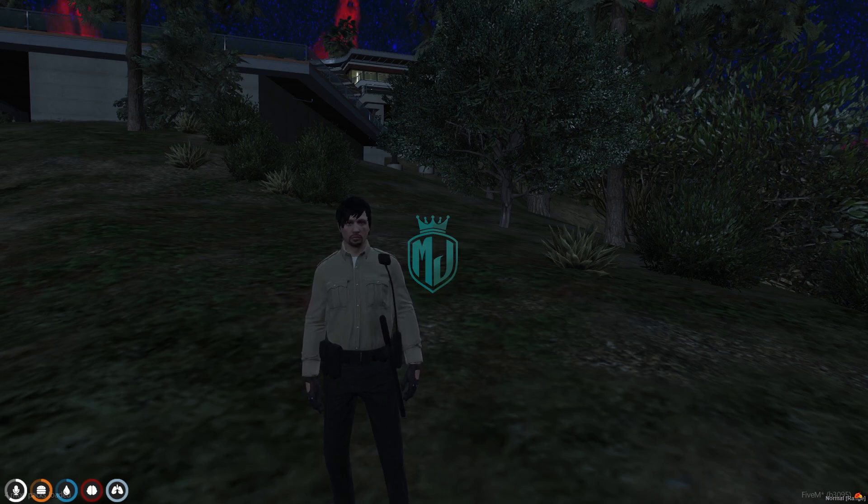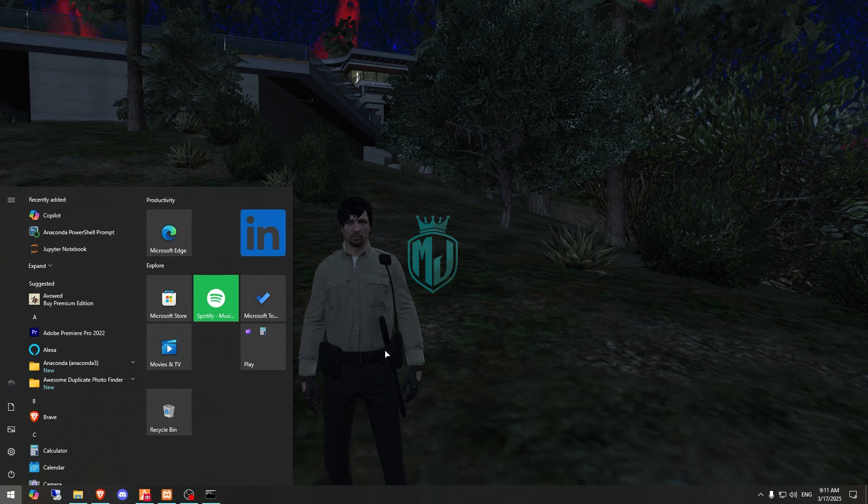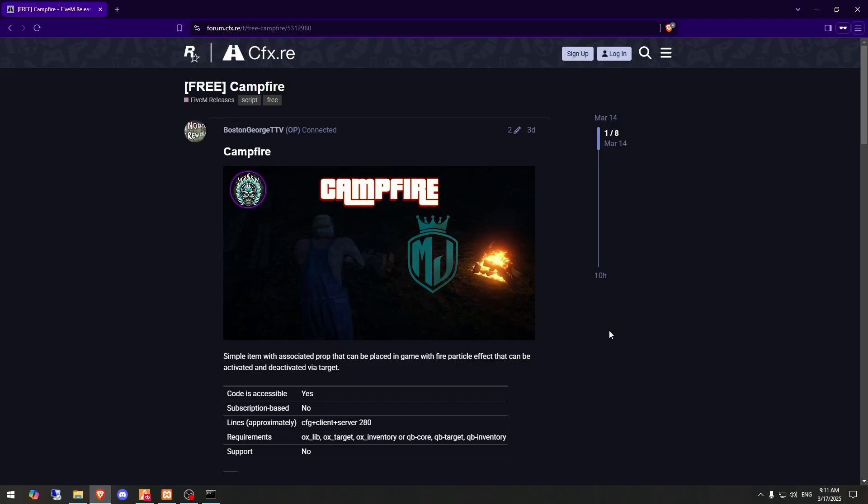Today in this video we are going to install a campfire item script in our FiveM server. This is the item you can use, and this is the campfire — you can enable it with your target script. I will mention the link in the description box, so first we need to get it from the link.